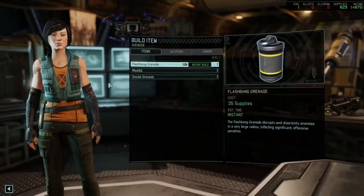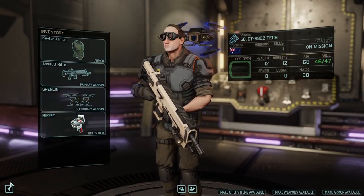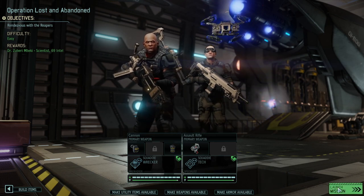Let's go and build another med kit because having a second one is always helpful. With the Gremlin you can use it at a distance, which is very helpful. And then we're going to launch the mission.